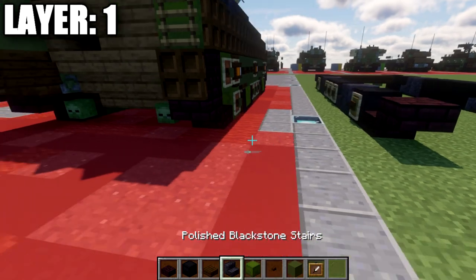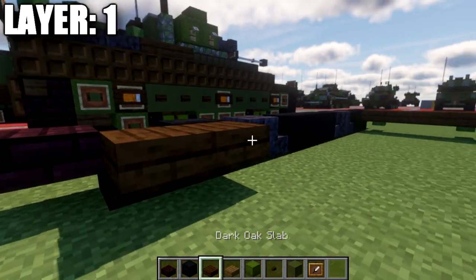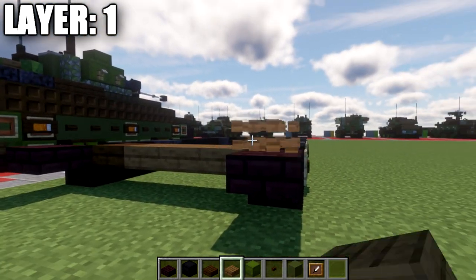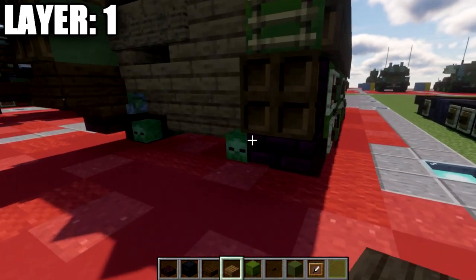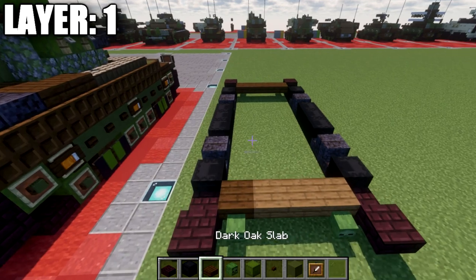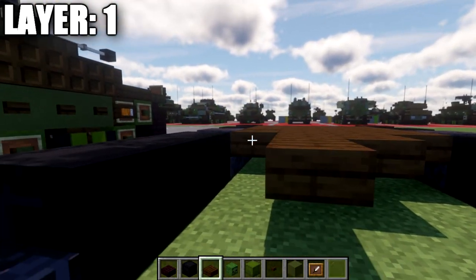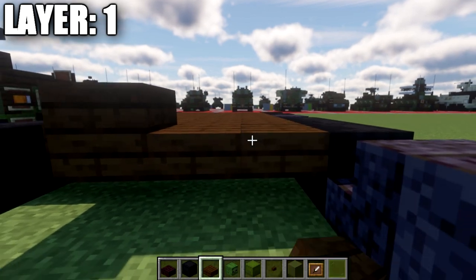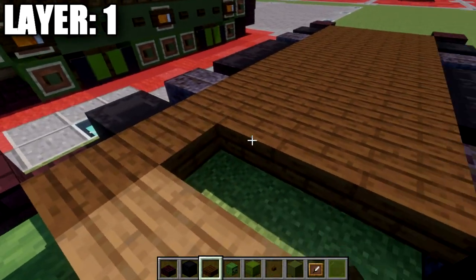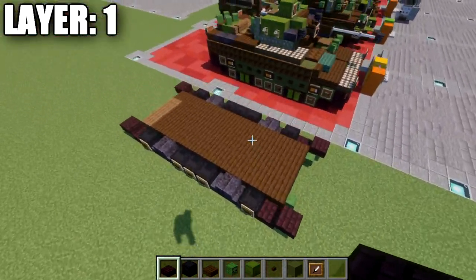Go to the back and grab dark oak wood slabs and spruce wood slabs. Starting on the left side, place a dark oak wood top slab coming off the nether brick slab, then three spruce wood top slabs. Grab zombie heads and place one on the two outer slabs. Then fill the inside with dark oak wood top slabs for the base of the vehicle. That wraps up the structure for layer 1.